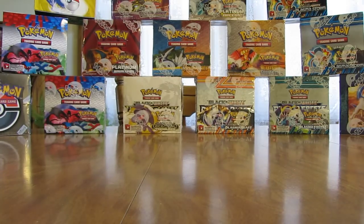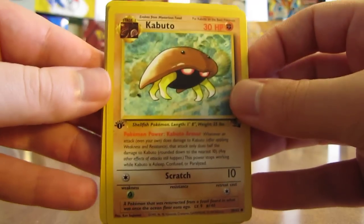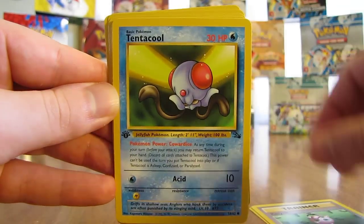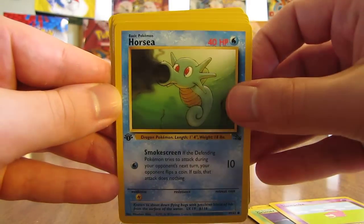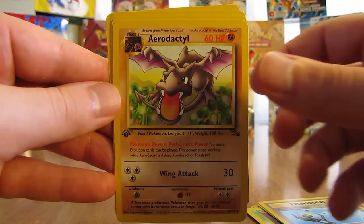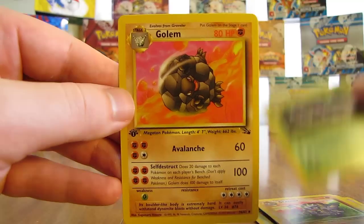Well, we're getting closer on that Dragonite holo — we pulled the non-holo form. So here is a Kabuto, there is a Recycle Trainer, a Tentacool, Grimer, Slowpoke, Horsea, Energy Search. Aerodactyl again is the Rare — I think I've pulled six Aerodactyls now in this box. That's a non-holo. Graveler, Arbok, and Golem.